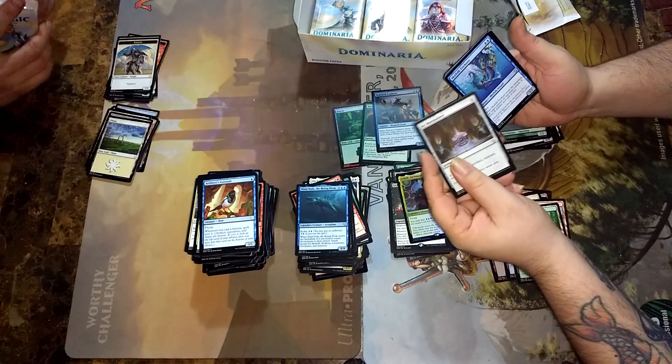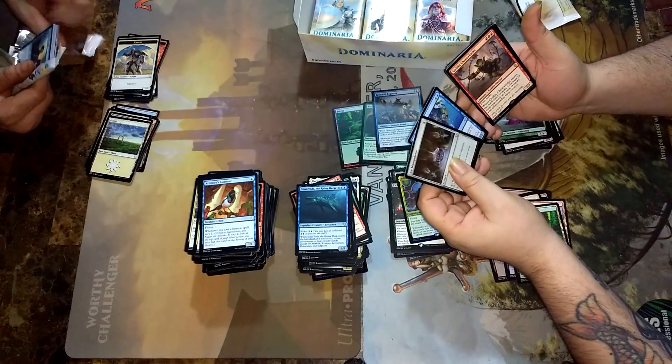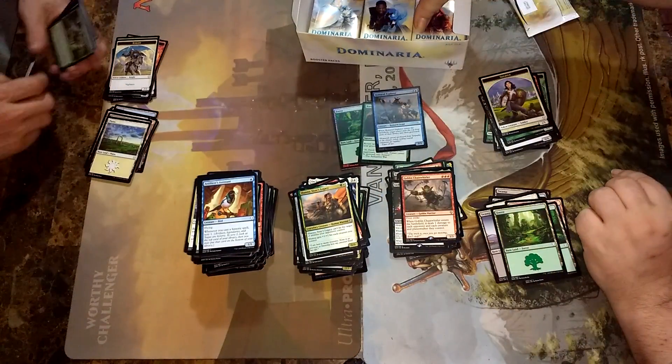Put the foil rares down here — only the rares I keep. The other ones all go into the Foil Cube. Icy Manipulator — this was an all-star back in the day. Murderous Trickster — been looking for this guy. Chain Whirler. And Shanna, Sisay's Legacy.